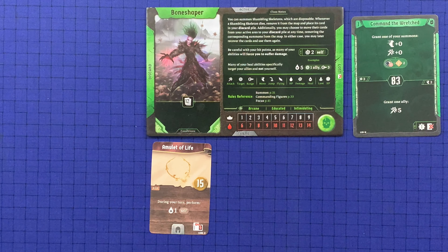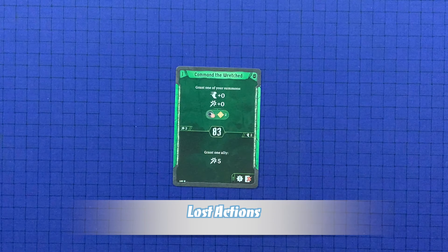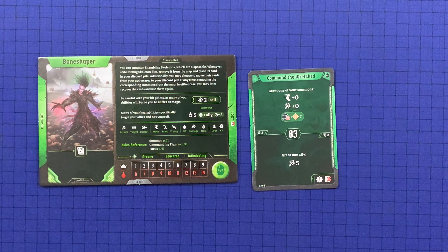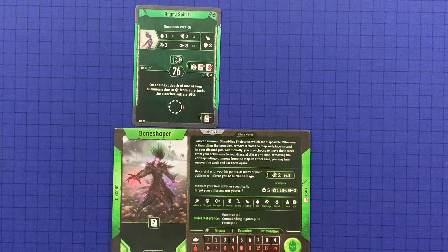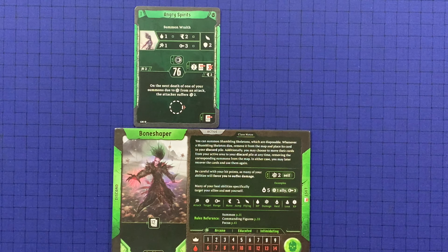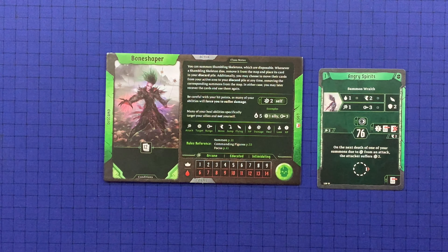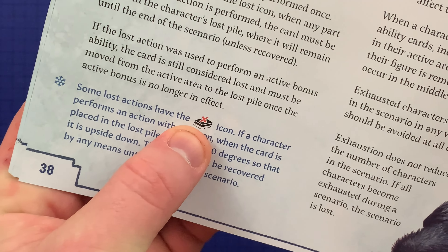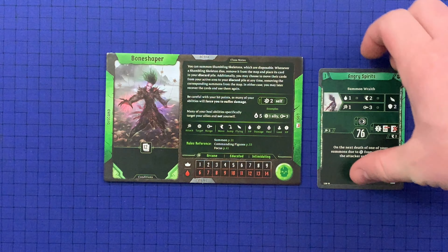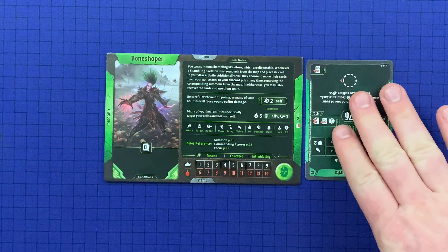An action with the lost icon can only be performed once. When any part of that action is performed, the card must be placed in the lost pile and will remain there until the end of the scenario. If the lost action was used to perform an active bonus ability, the card is still considered lost and must be moved from the active area to the lost pile once the active bonus is no longer in effect. Some actions have a permanent lost icon instead of the normal one, meaning no ability can recover the card. To notate this, when it is lost you flip it upside down as a reminder that nothing can recover it until the end of the scenario.